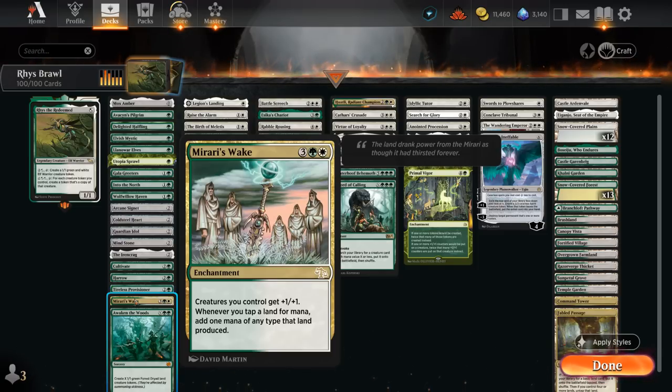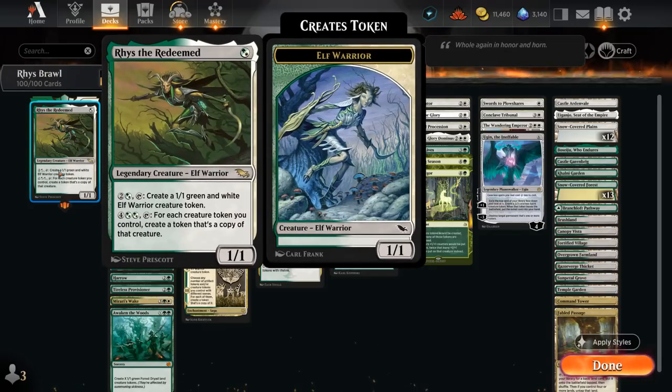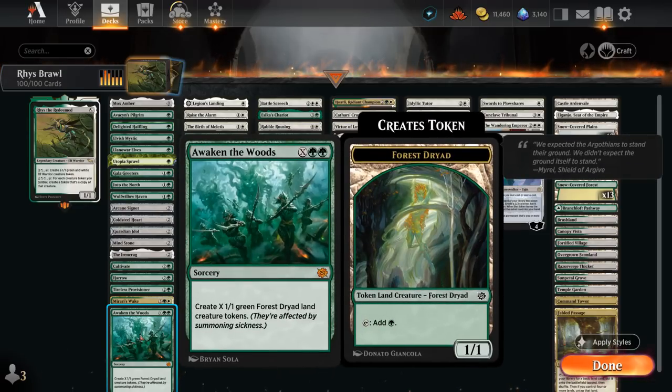Mirari's Wake gives our team +1/+1 and is great with any ramp effect that puts additional lands on the battlefield, essentially doubling our mana. Awaken the Woods is also excellent with Mirari's Wake since it generates X 1/1 Forest Dryad tokens that also count as lands, getting doubled by Mirari's Wake. When our tokens can also make mana, it's easier to activate Rhys's 6-mana ability, generating even more mana the following turn. So Awaken the Woods is both a finisher and an early ramp card.